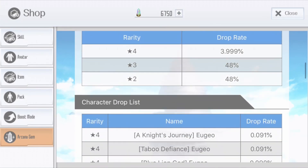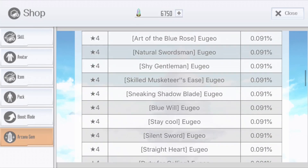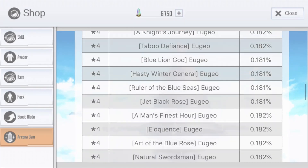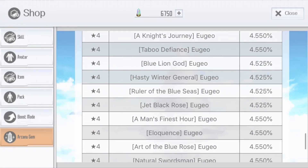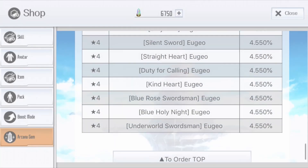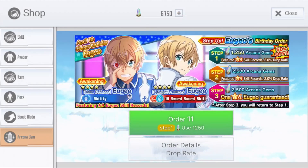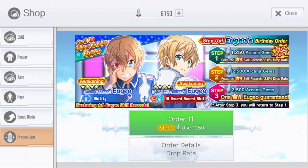The rates are 4% for four-star, and if you look here all the Juju skills have a higher rate than the Alice ones. For the guaranteed step, it's 1% better — 4.5 versus Alice's 3.3. So this banner is already looking better than Alice's, maybe because Juju has fewer skills than Alice.